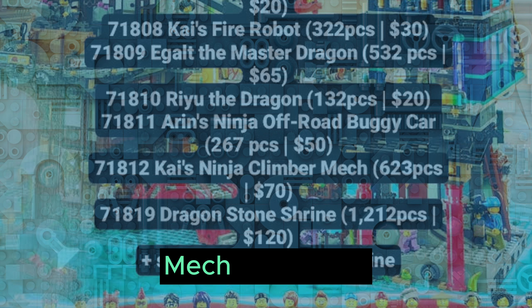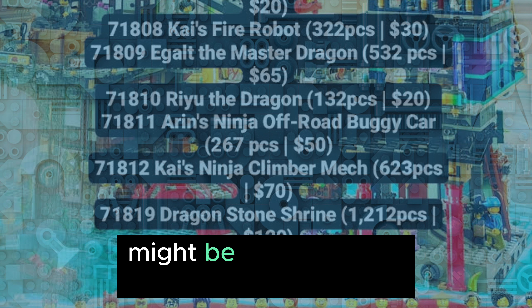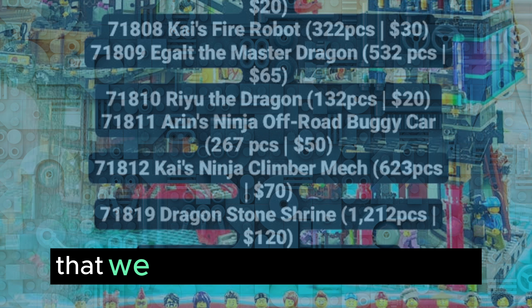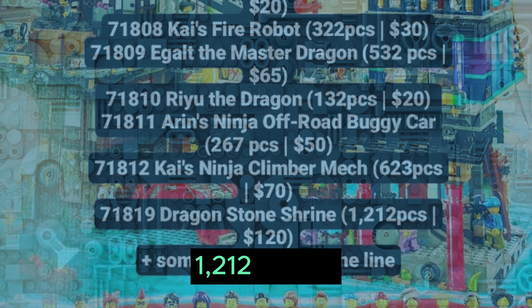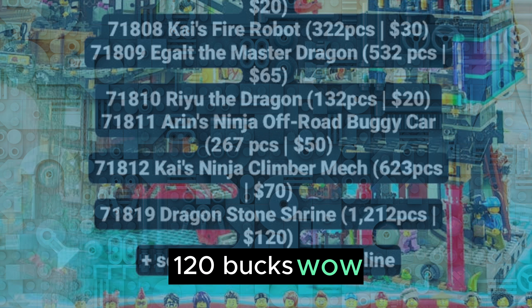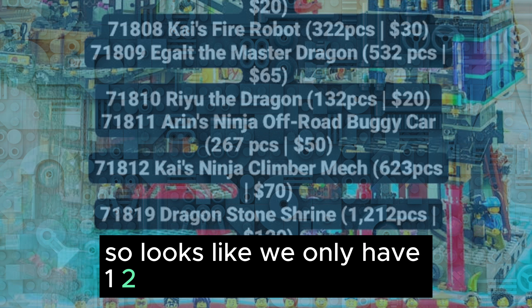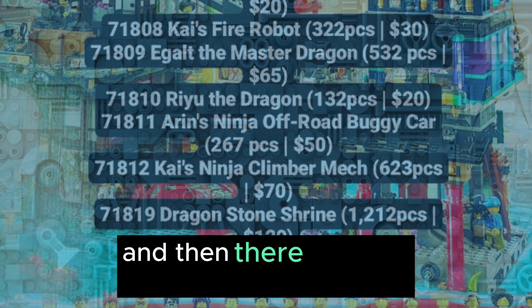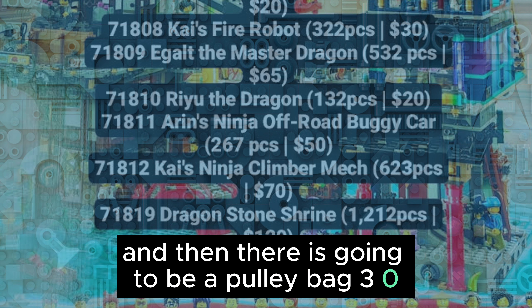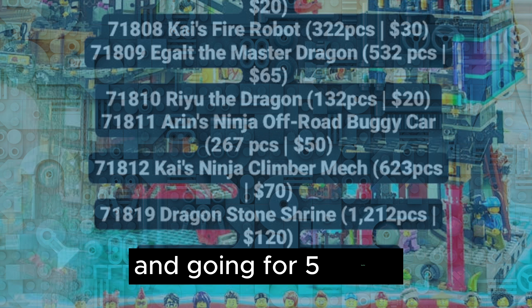Kai's Ninja Climber Mech, 223 pieces, going for $70. It looks like the ninja might be climbing up a mountain or something — a little bit like what we saw in Season 2 of Ninjago. And 71819 Dragonstone Shireen — something like that — 1,212 pieces, $120. So it looks like we only have two big sets at $70 and $120. And then there's going to be a polybag — 306, 74, 55 pieces, going for $5.